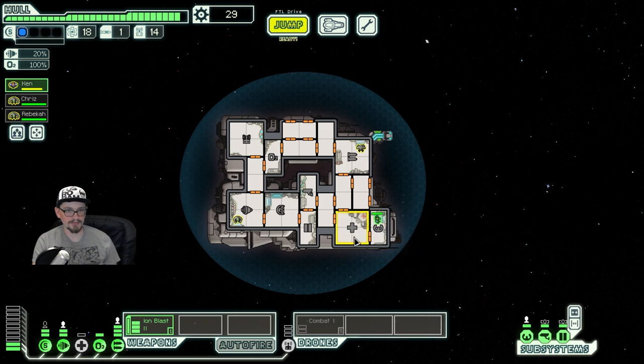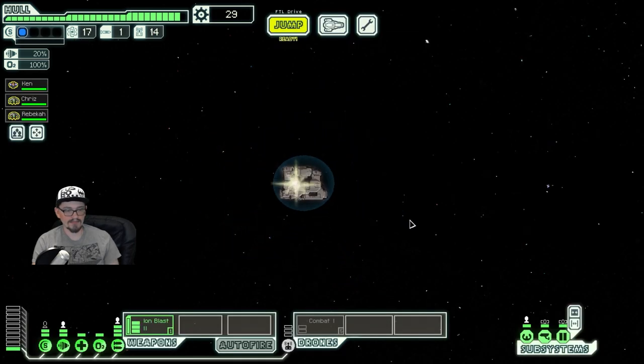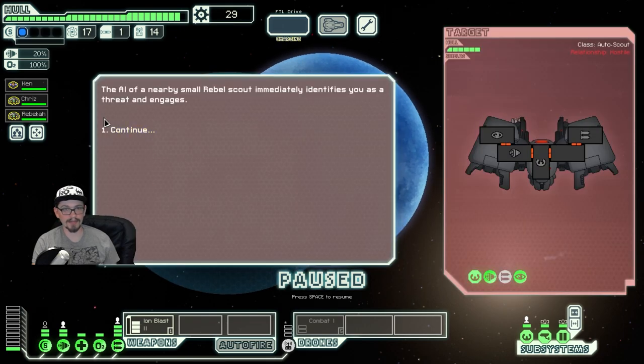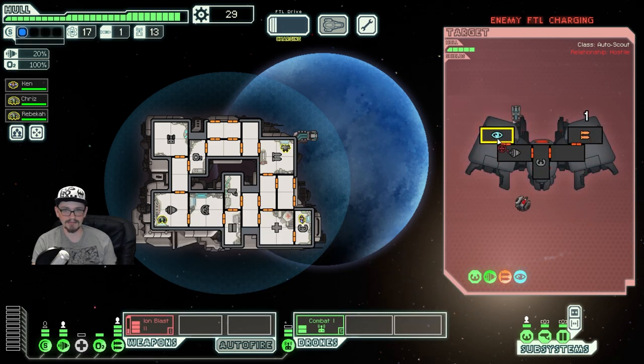The other thing to keep an eye on — no pun intended — is drone parts. Because every time we deploy a combat drone, we need to use a drone part to do so. One of the ways we found last time was an augment called the Drone Recovery Arm. Super useful, but obviously not if you have to spend your entire economy to afford it.